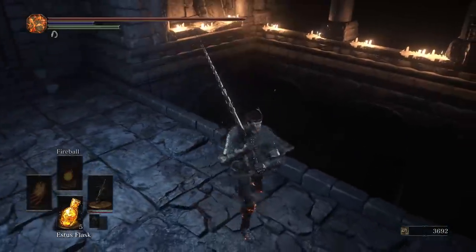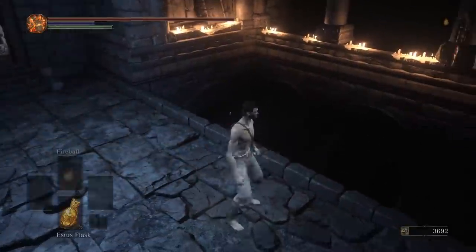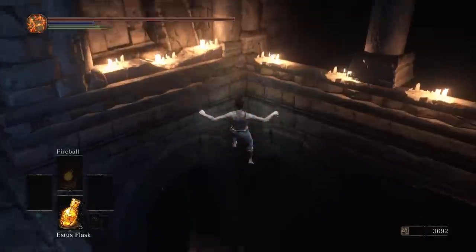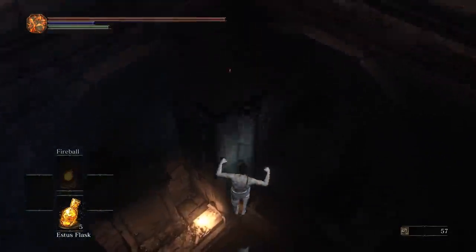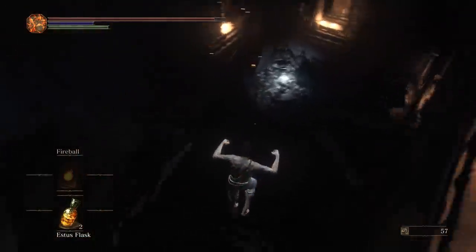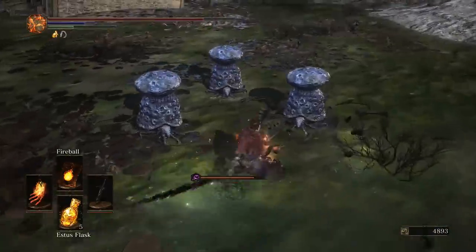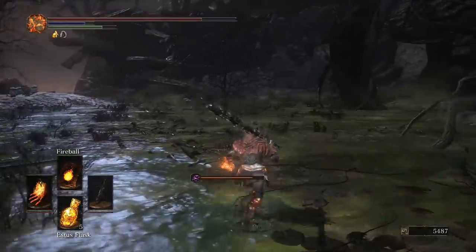I figured out how to do this jump — you just gotta get naked and jump into the corner, not to the sides. Do a plunging attack, go down, and get the S-String. Now that we have everything we need, fill up your Parting Flame weapon art and prepare for Demon Prince.